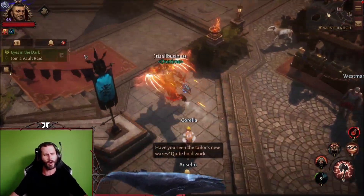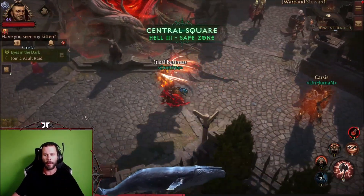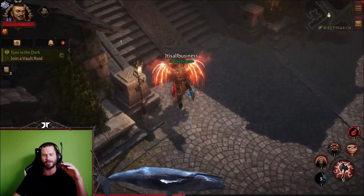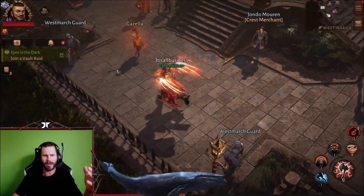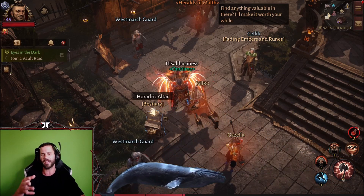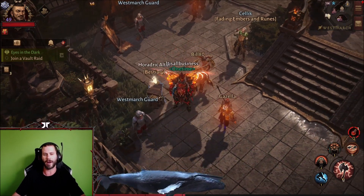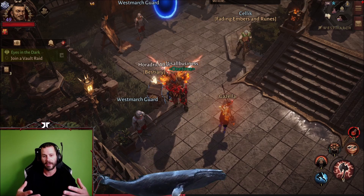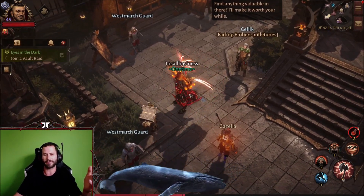Make sure you turn in your monstrous essences every day. Whenever you kill monsters out in the Diablo world — no matter where you are, whether Realm of Damnation, the Zoltan Kulle Library, wherever — you collect monstrous essences. You can turn in up to 30 monstrous essences every day, collecting ten at a time. Simply activate the Horadric Altar and it will turn them in. This is one of the best ways in the game to get legendary items — I'd say about 70% of the time it drops a legendary.